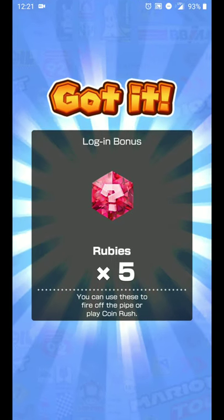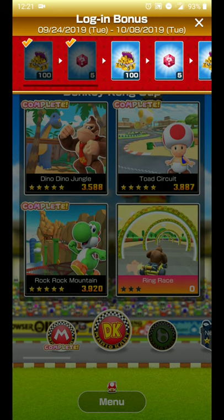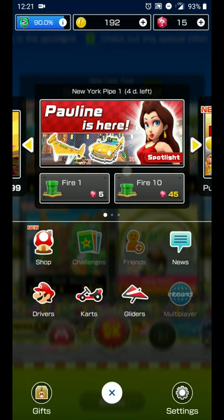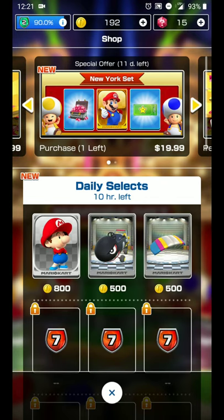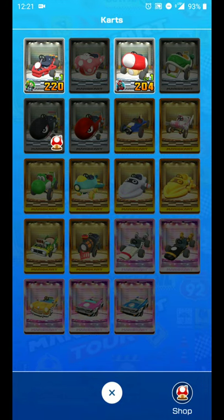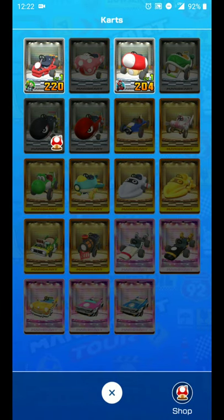From there you jump into various other levels known from the Mario world, redone for the mobile platform. As you log in you get various power-ups and features like rubies, which you can use to get upgrades and various other features for your characters. There are daily selects where you can purchase add-ons, and as you play the game and level up you can gain additional points to level up your carts, gliders, and other add-ons.